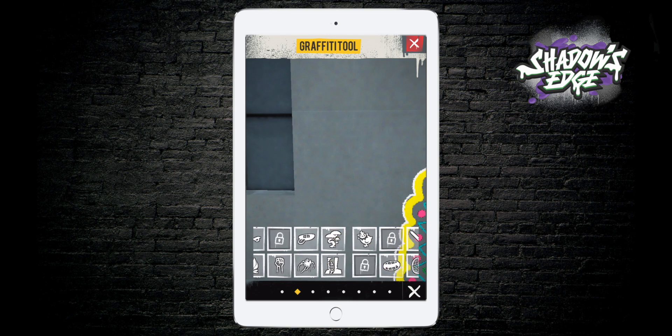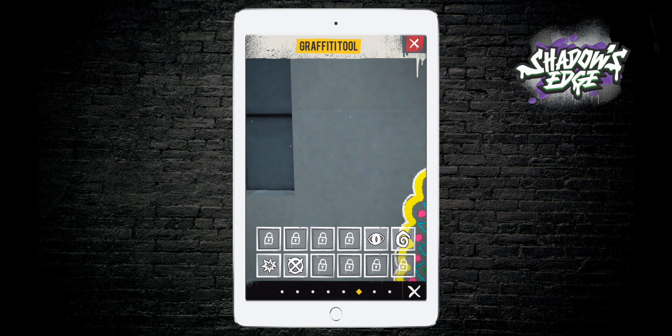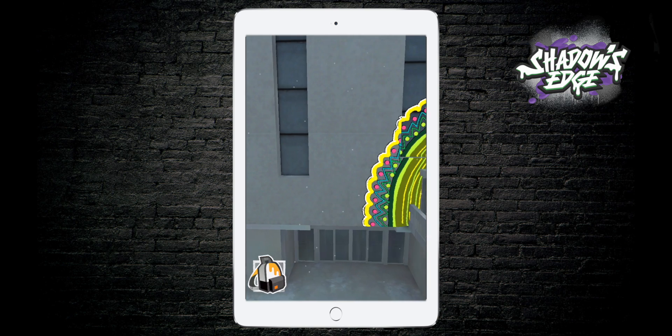Some boxes are empty with a little lock symbol, which means you still have many stencils to earn in the game to make beautiful drawings. So let's go ahead and try to win one today — I'm going to show you two ways to do it.